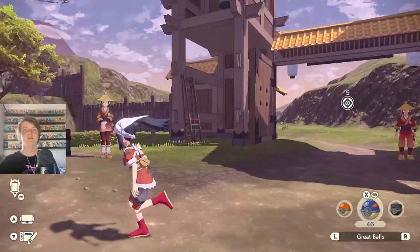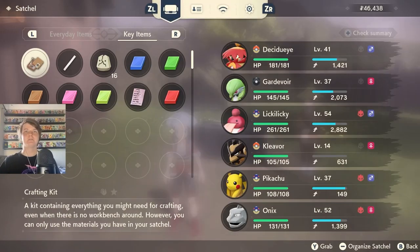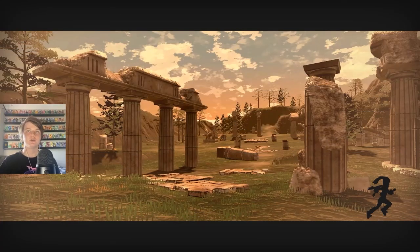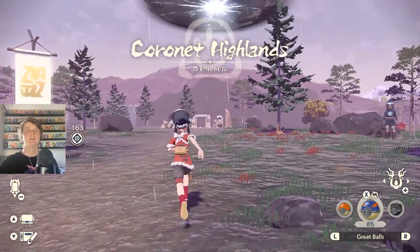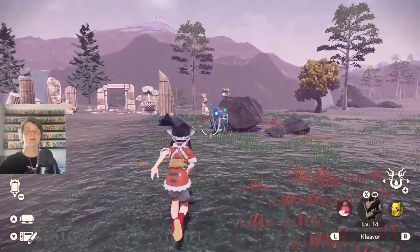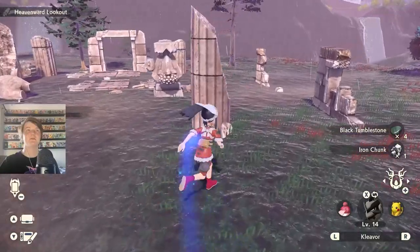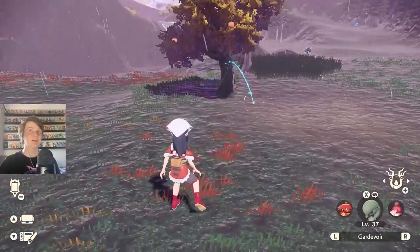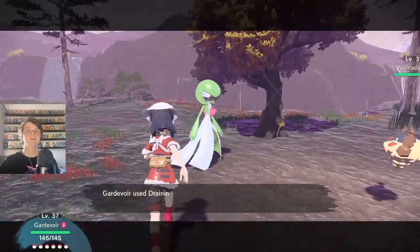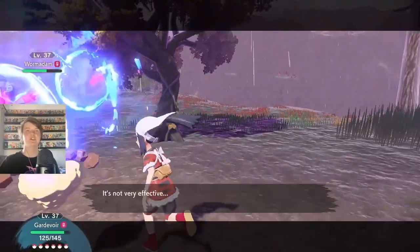We've got enough Pokeballs, we can grab 39 extras - we'll be ready. Oh there's a Stunky outbreak, that is terrible - who likes Stunky? Nobody. Coronet Highlands! Let's go get some new Pokemon. Go Cleaver, break the bricks - oh he actually chops it up, that's so cool! There's someone in this tree - is it going to be a new Burmy? I think we're only missing - oh a new Wormadam, we don't have that yet!